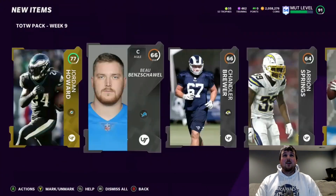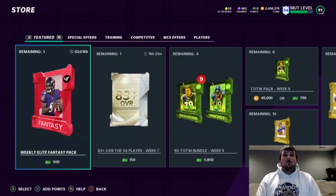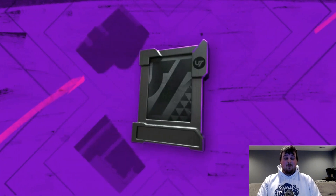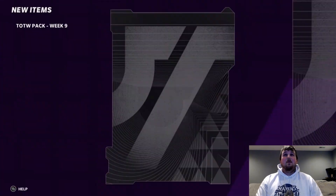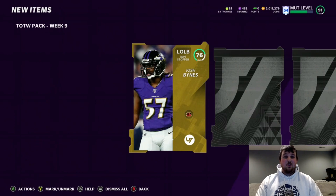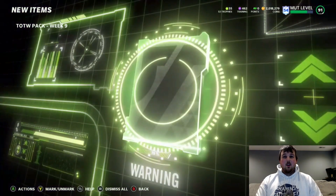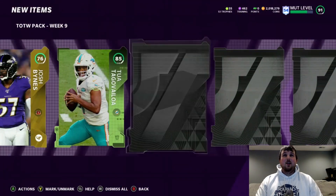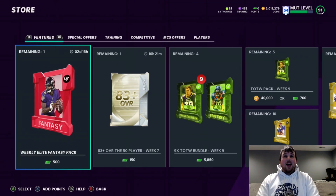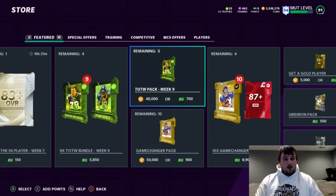We got a Tua right there — we'll take the Tua. Six more packs to go. I had talked probably about a week or two ago about doing an IRL pack opening and then turning that into a pack-in-play sort of thing. So we've got our Team of the Week pull here — 85 Tua again. We're just getting 80s, but that's nice. And we get a Nick Bosa — we'll take that. I did scoop up some packs, so you should see that pack opening tomorrow.